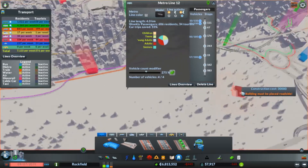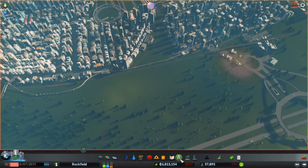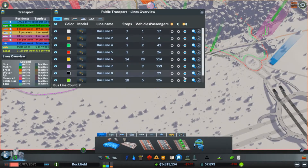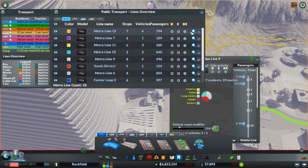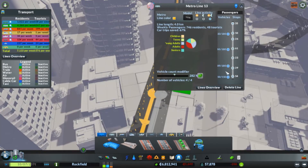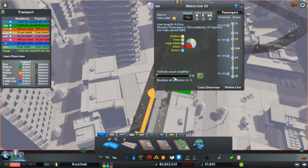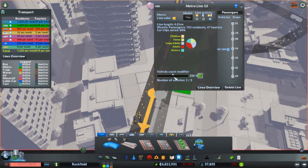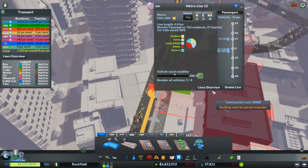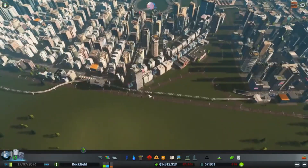Hey guys, just a guy here with another episode of Cities Skylines. I noticed something with the update today — I think they reduced Metro capacity from 180 to 150, because my old lines had 180 and the new ones have 150. I noticed because all my metros were way behind on their loads and backed up, so I had to put more trains out. There's a mix of 180 and 150 — the 180s are the old ones, the 150s are new. They reduced it with the new update, which is unfortunate because Metro used to be one of the only ways to keep going.